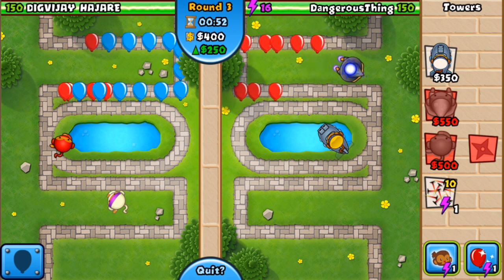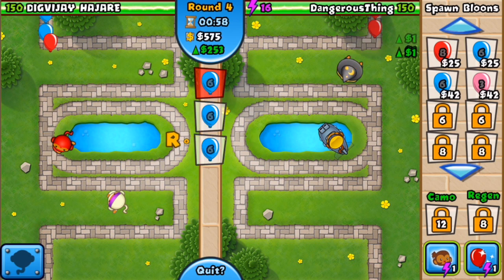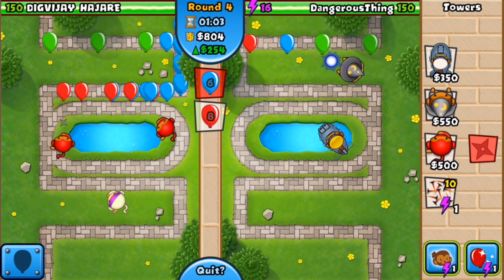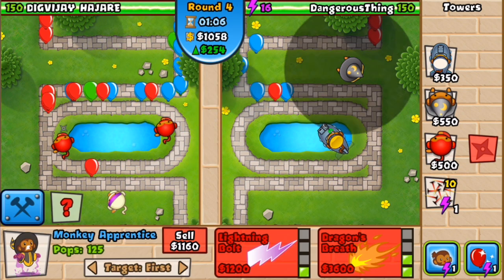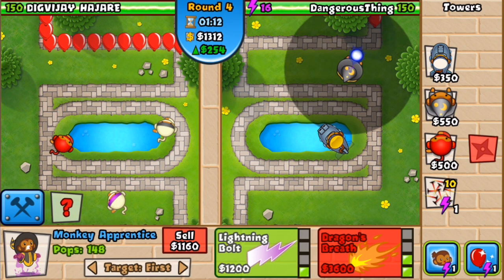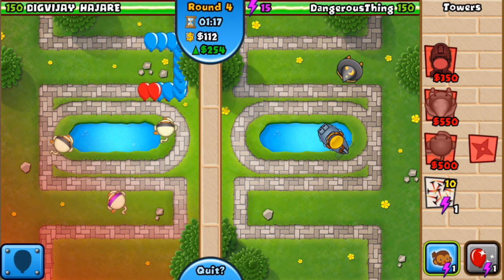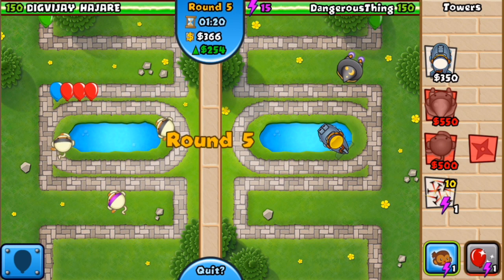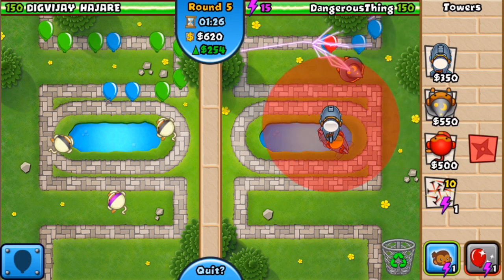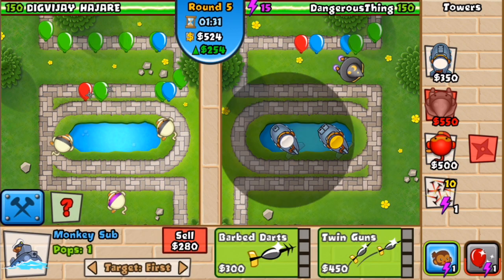I'm going to go ahead and work on maxing out both of my towers. I'm going to try to max out my apprentice first because that is probably one of the most important towers on this map. The lightning spell definitely helps with area coverage. I really should have placed the apprentice a little bit closer to the middle so it can reach the left flank as well, since that's where the opponent's balloons come out of.